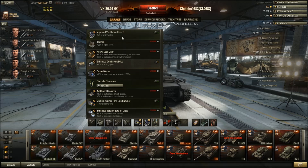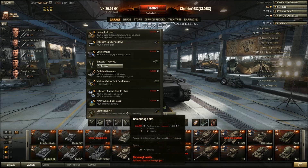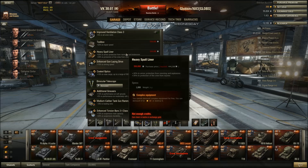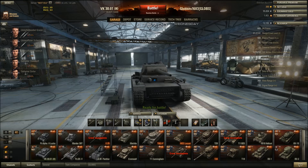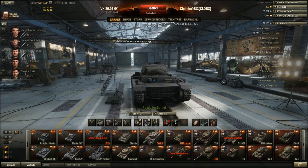You could argue going for something different — maybe grousers, though that's not really an issue. Maybe a spall liner if you come against HE, but if you're 500,000 credits you may as well spend it on something else. I basically had these components lying around. You could go for a gun layer drive, but I'll show you why that's a bad idea in a minute.